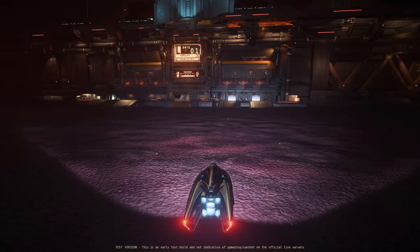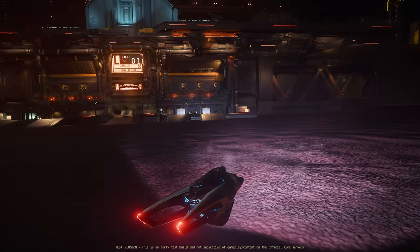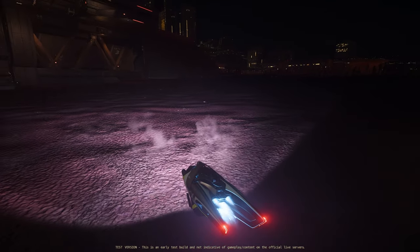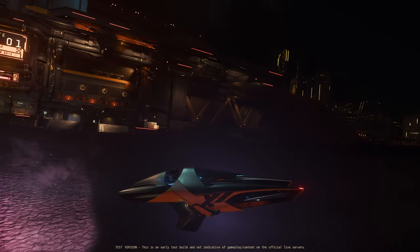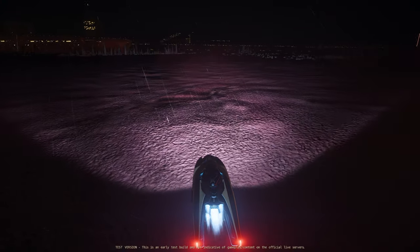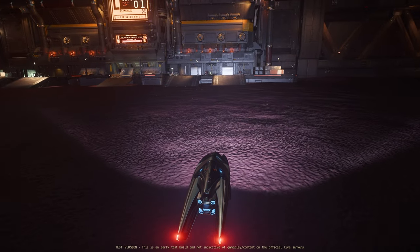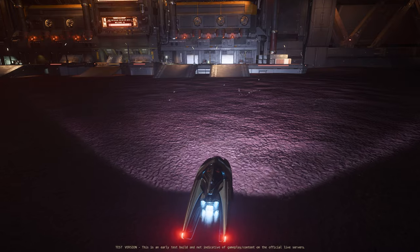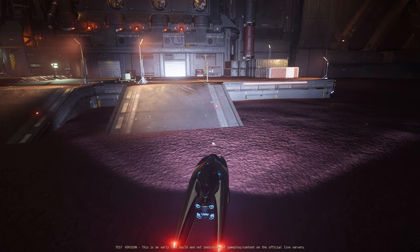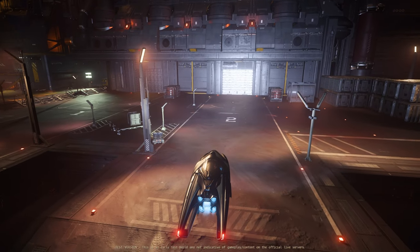If you want something that will just get you from A to B as fast as possible as a ground vehicle, then the X1 Velocity is potentially a good shout. With ground vehicles, you're going to see this in 3.22 go live and it will be on sale, but it won't be available in-game until the next major patch — so at the end of Q1 2024. I think it's worth buying these in-game, but you'll be waiting a little while.